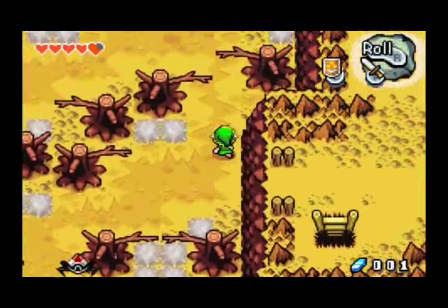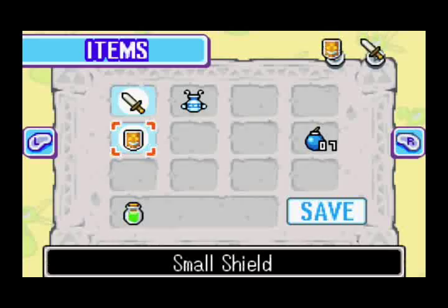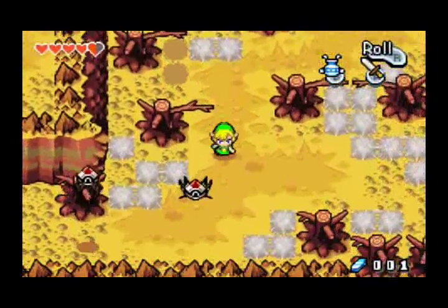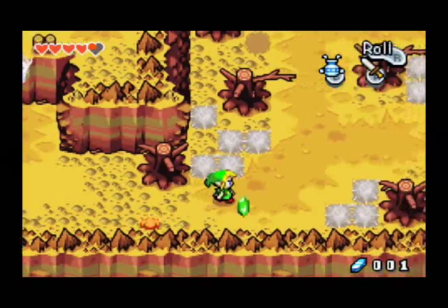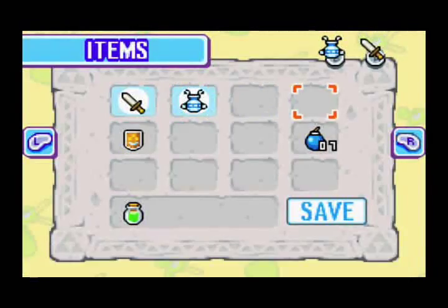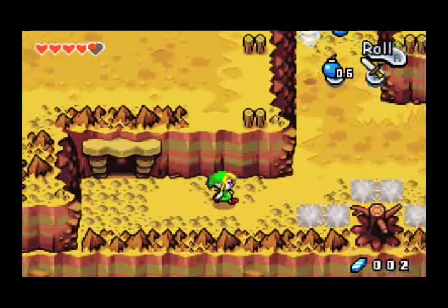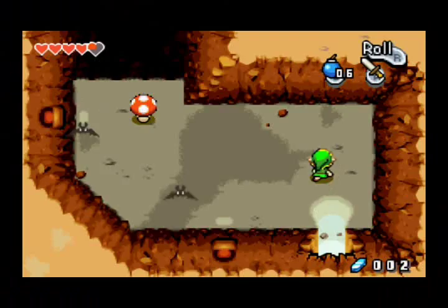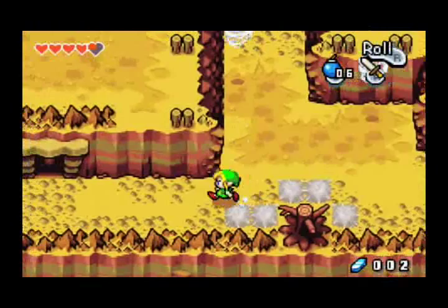Is there anything up here that I missed? Doesn't look like it. I'm just going to get the gust jar back out. Keep these stupid spider guys — Tektites, I think they're called, something like that. Let's see what's in here. Meanwhile, we'll just look at... all right, that's just the pathway. That didn't sound too great. Actually, I think this is the way we're supposed to go. Let's go check out what's under there first.